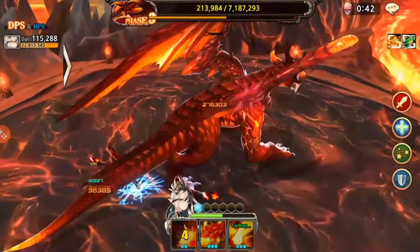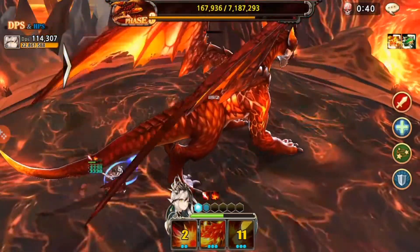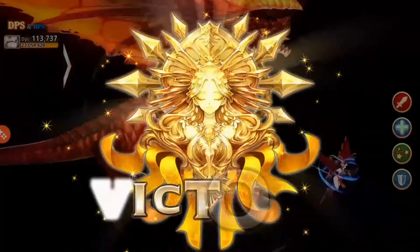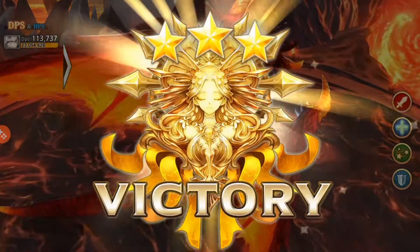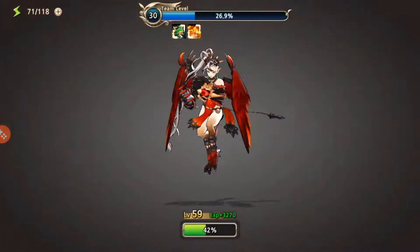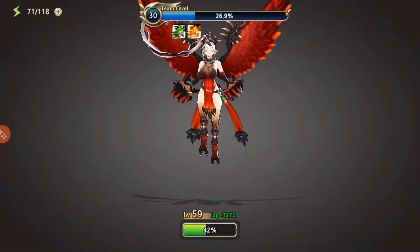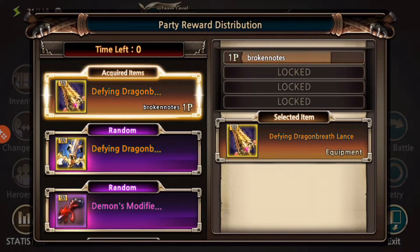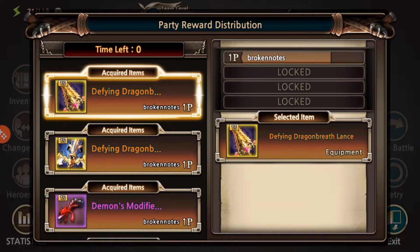Quick summary: accuracy needs to be around 25%, you want at least a decent amount of lifesteal — maybe not quite 30%. Her damage needs to be adequate, and she needs to be sturdy enough to withstand damage so she'll be useful in every scenario.